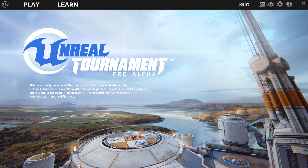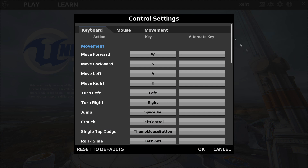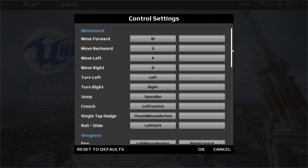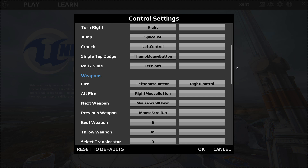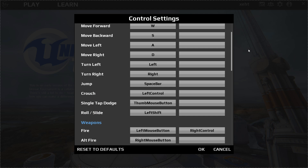Moving to Control Settings — this is obviously where you set up your key bindings. I have most of mine set to default, except for Single Tap Dodge, which I have set to my thumb mouse button. I recommend doing that so you don't have to move your fingers away from the regular WASD keys.